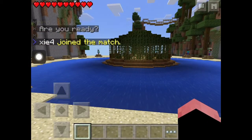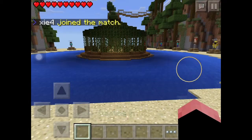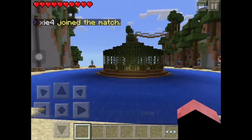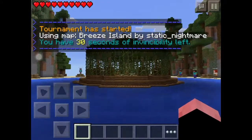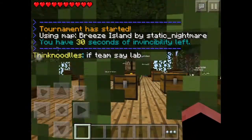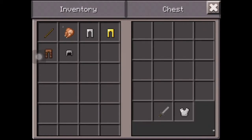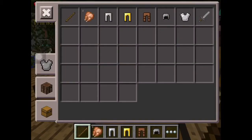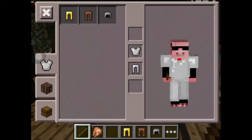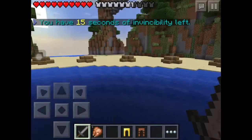It says 'Are you ready?' I am ready. It says five, three, two, one and we're off - let's run fast! The match has started so let's get items from a chest. I'm gonna be a bit quieter now because I need to get stuff. Put some armor on and we're off.